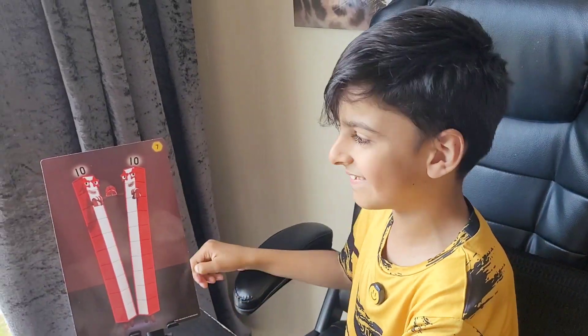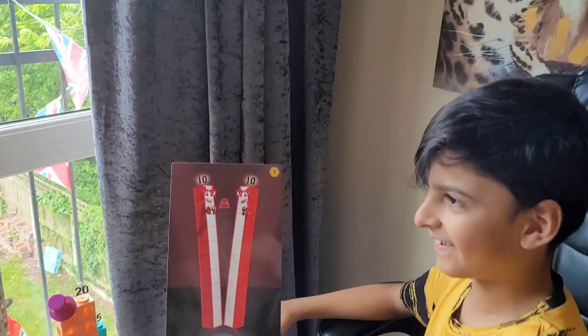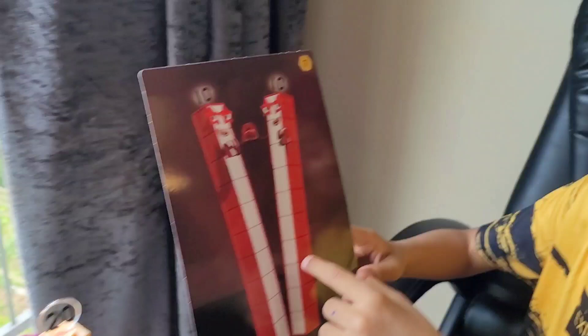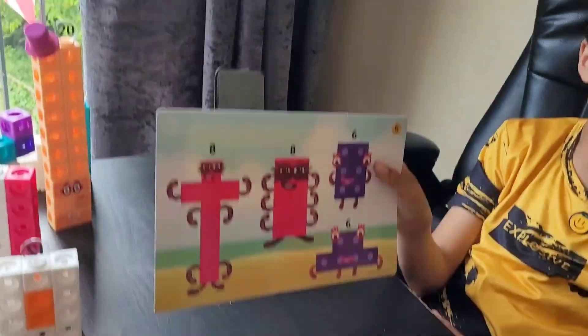And now this is how you do it. 1, 2, 3, 4, 5, 6, 7, 8, 9, 10 — jump to the floor and go round again — 11, 12, 13, 14, 15, 16, 17, 18, 19, 20. So this card should go over here. And here are number blocks 6 and 8 shapes.